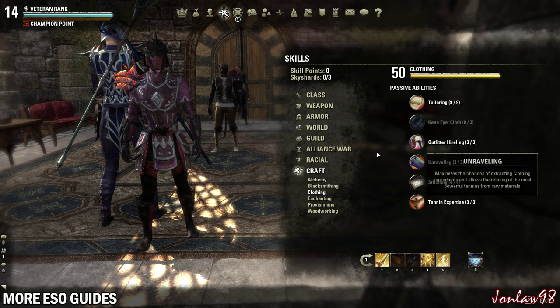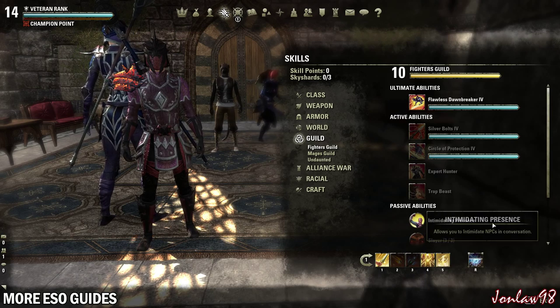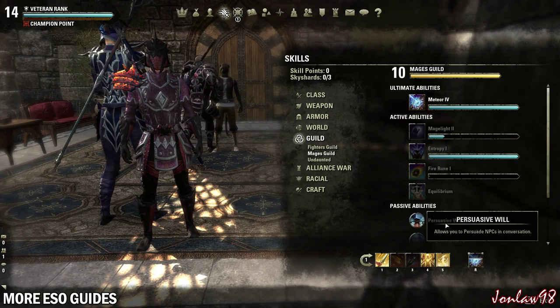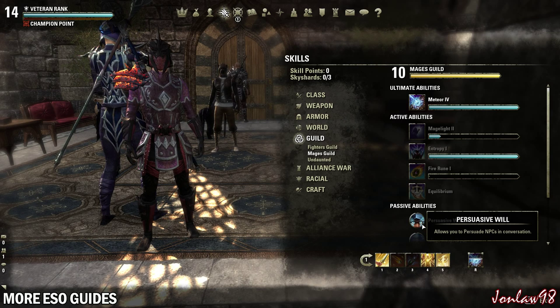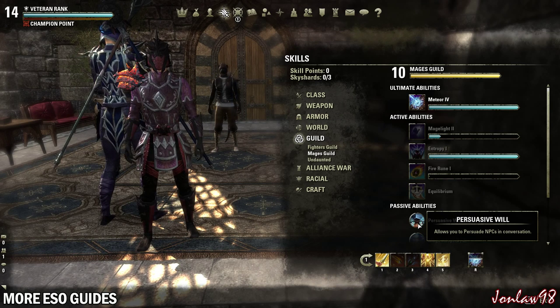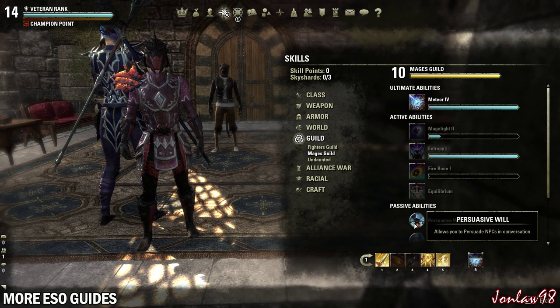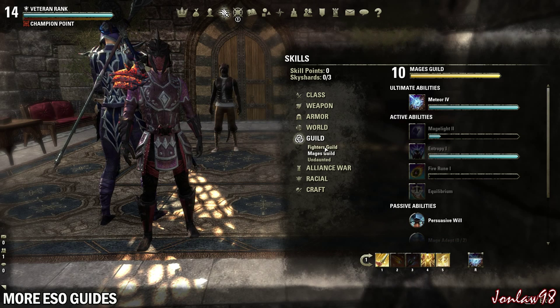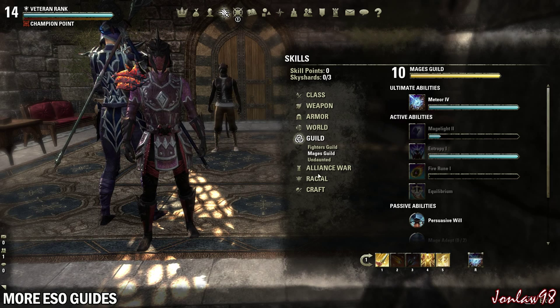Some other important things are getting Intimidating Presence and Persuasive Will if you are playing the story. This will help you save time and possibly skip objectives. Like during your questing, if someone says they need certain items, you can just persuade them to help you instead. So generally you get better rewards or just skip tedious stuff.